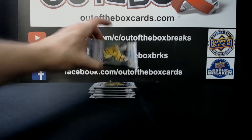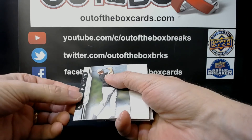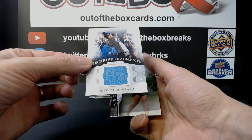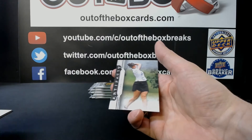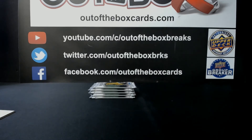Next up is Steel City's pack number three. Good luck! We have a big Drive Fragments piece of shirt from Nicolai Hogard — that's a big shirt piece — and Emma Tally. Looks like if you get one of the thicker cards like jerseys or autos, you get three cards in the pack. Nice jersey swatch.